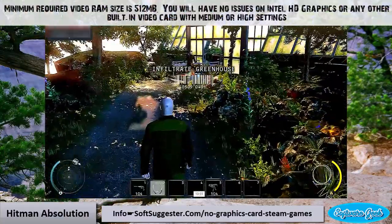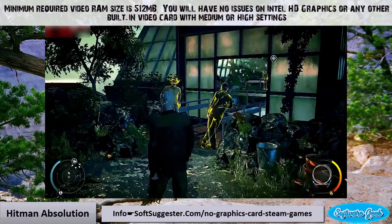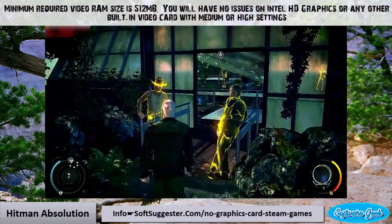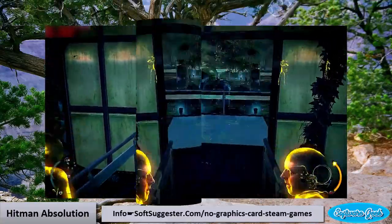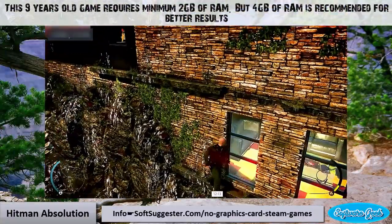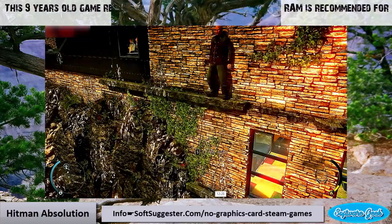Minimum required video RAM for Hitman Absolution is 512 megabytes. You will have no issues on Intel HD graphics or any other built-in video card with medium or high settings. This 9-year-old game requires a minimum 2 gigabytes of RAM, but 4 gigabytes is recommended for better results.